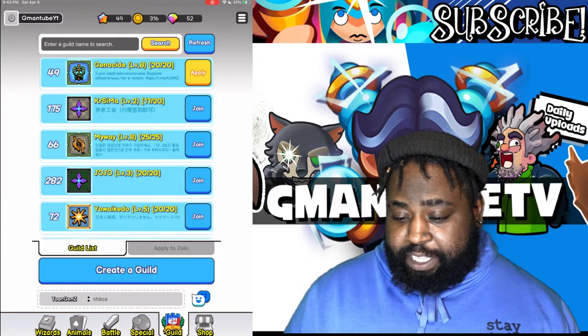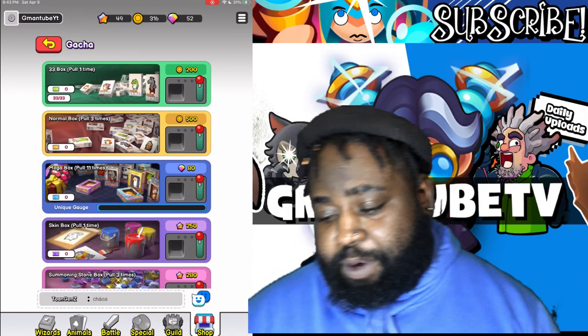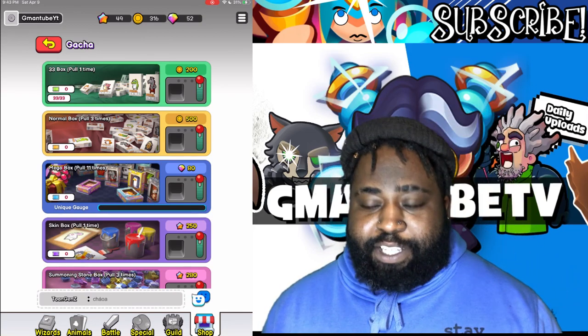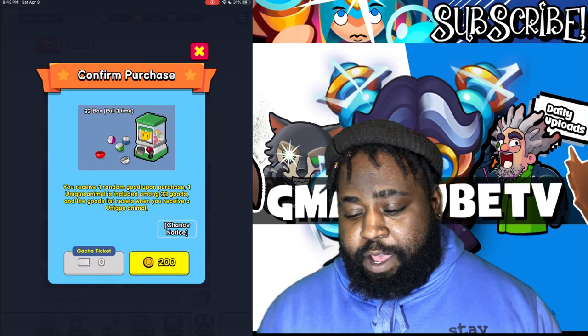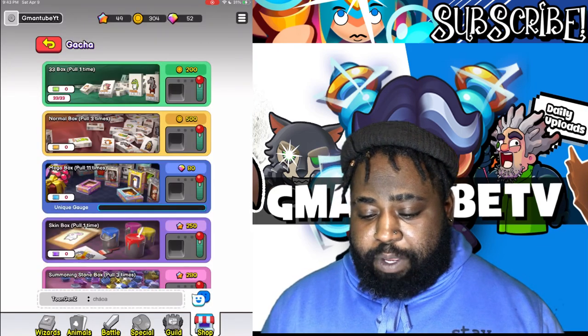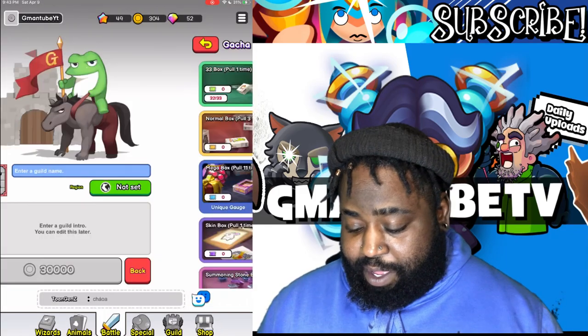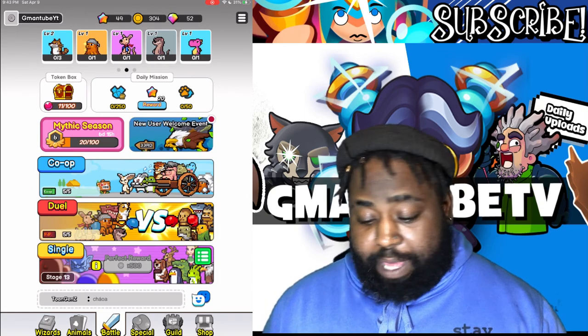My guild is still here. You got your shop over here, you got your gacha system. There's a gacha system where you use these tokens and you can summon — that's why I really like this one, because it's easier to get stuff. It's 500 here, 200 for this one up here. All you do is click, boom, you drop it, and one of your pets falls out like a Poké Ball or something.